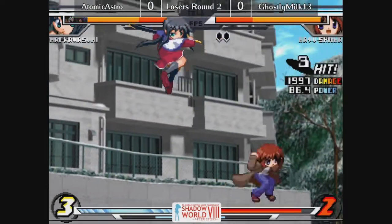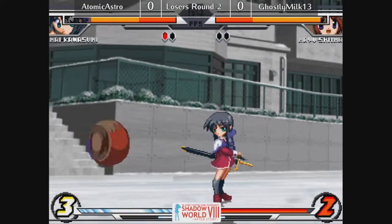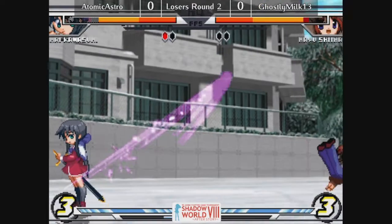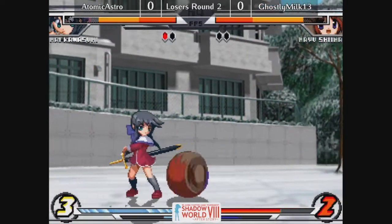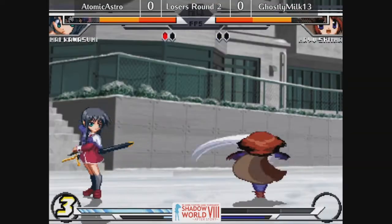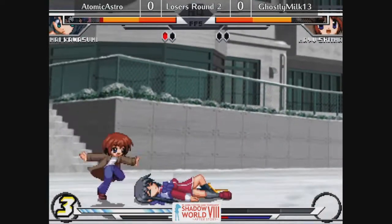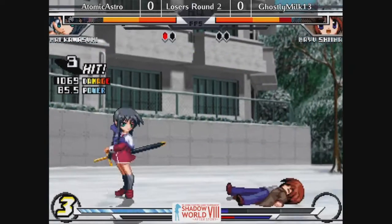She's got good reversals, she's got a command grab, and it's great because she can use it out of Roman Cancel and you can't counter Roman Cancel back. She has good mobility, good reversals, insane mix-ups. In the corner she's ridiculous. The wall dive is just insane and she can do the grab follow-up to it on the way down. Her dive move on the tech trap — it's active the whole time and it just option selects into the combo. So good.